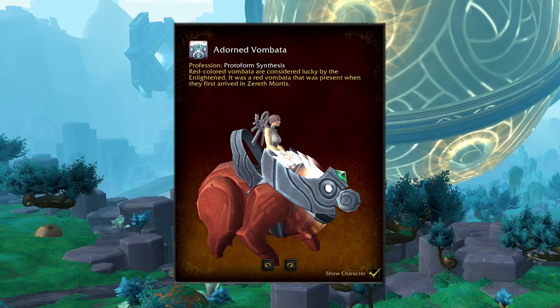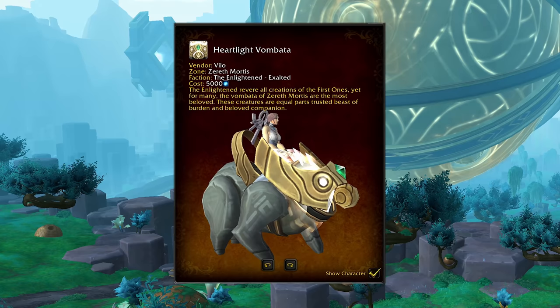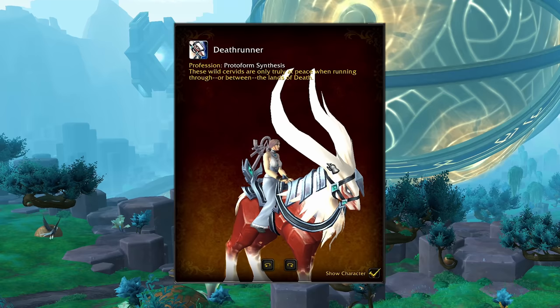The first model type I want to show you is the Vombata, and we have four different colors of these. This is the Adorned Vombata from Protoform Synthesis. This grey and bronze color is the Curious Crystal Sniffer. The dark one is the Darkened Vombata — all three of those are tagged as Protoform Synthesis. And then if you want one that is not Protoform Synthesis, you have the Heartlight Vombata, which is for getting exalted with the new Enlightened rep, and will set you back 5,000 anima.